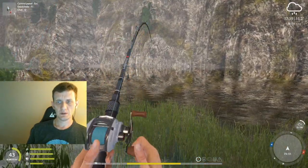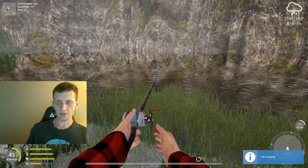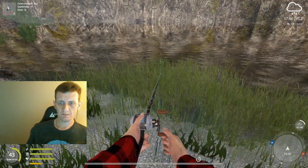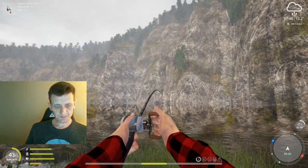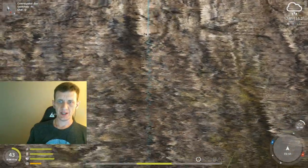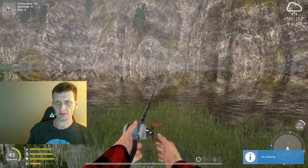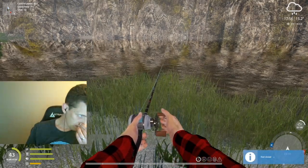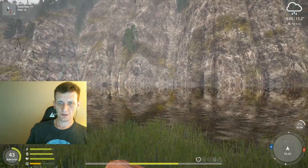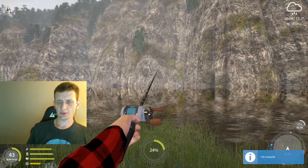Maybe if we throw slightly further north we'll get less asp — that's just a hunch, could be totally wrong. It is a long way to bring these fish in. Let's go 90% instead of full max cast to try to get out of the asp school. There we go — I think that's going to be our first marker brown trout! Yeah, that's what we want. So that was at 90 — a quick bite right there.